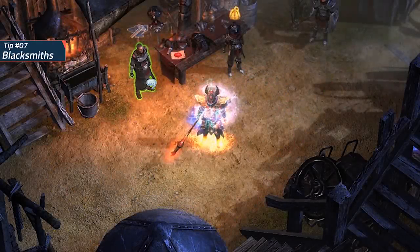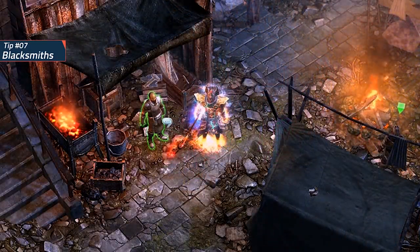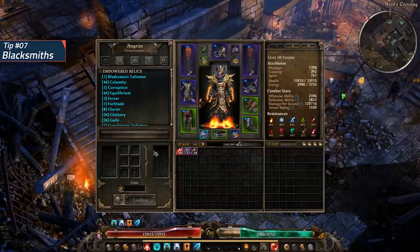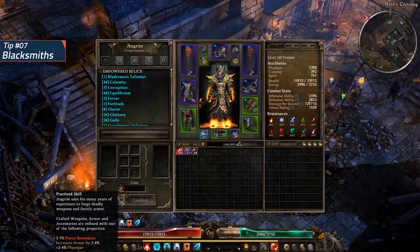Quick tip number 7: There are several different blacksmith NPCs located throughout the game. For the most part, each of these smiths have their own attributes aligned to their craft. When you craft a non-unique armor piece or accessory, one of three dedicated affixes is guaranteed to be added to the item. For instance, Angrim in Devil's Crossing is guaranteed to add either Physique resistance, percent armor, or percent Physique attributes onto any non-unique item made at his forge. To check what each blacksmith provides, hover over the sword and shield icon next to the combine button. I've linked a website in the description that tells you the difference between all the blacksmiths and their craft alignments.